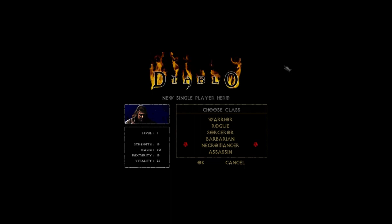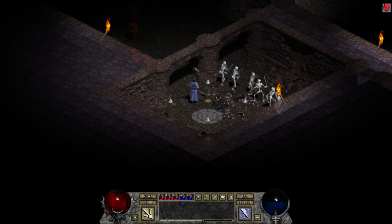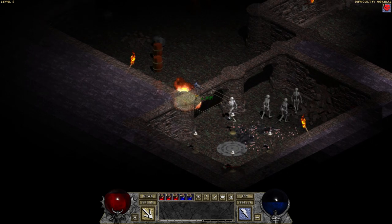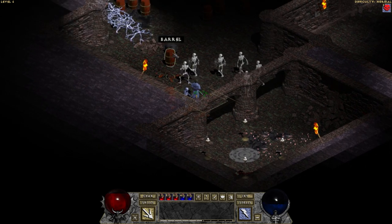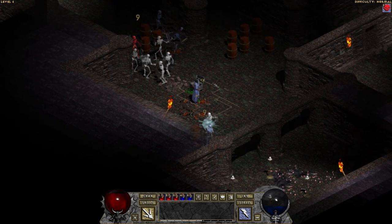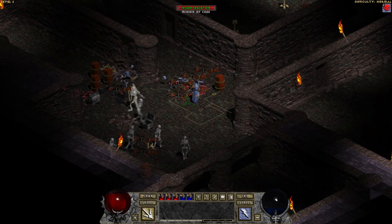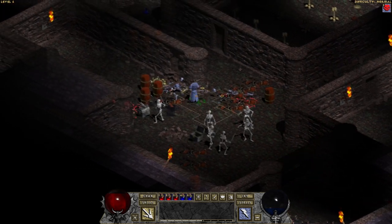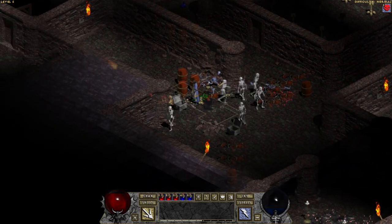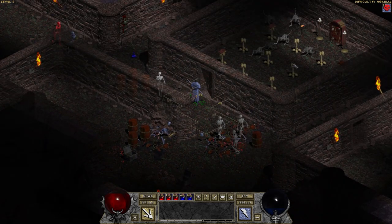The necromancer class has raise zombie, raise skeleton, corpse explosion, revive, and blood ritual as its 5 unique abilities. The mod also allows the game to run in high resolution and has improved graphics, most notably the lighting is much better. It also implements all the planned features that were cut from Diablo 1, like the butcher cinematic and a few other quests and secret areas that never made it to release.